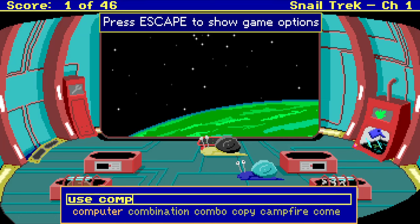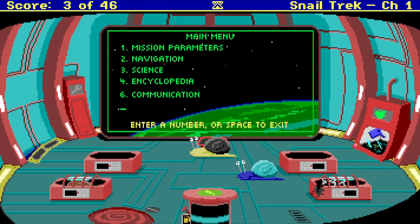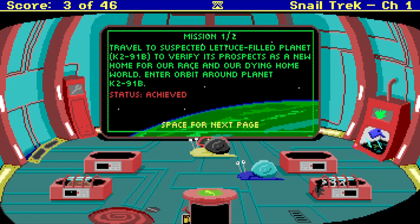Use computer. Mission parameters, navigation, science, encyclopedia, communication. What is our mission? Travel to a suspected lettuce-filled planet to verify its prospect as a new home for our race and our dying homeworld. Why is our homeworld dying? Space for next page. Once planet has been verified to the crew's satisfaction as being lettuce, send home the all-green signal to the homeworld.